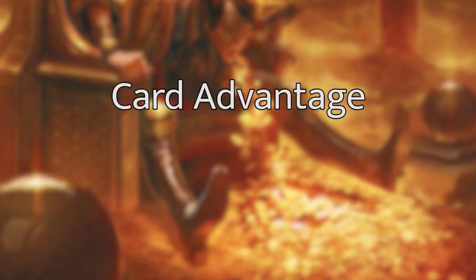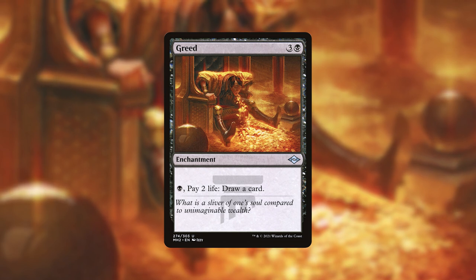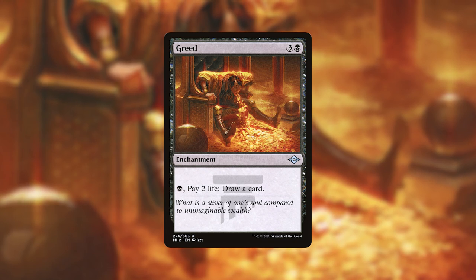Now we've gone over basically all of the creatures in the deck. We need to talk about ways this deck generates card advantage so we can keep those creatures in our hand. Luckily there are a lot of options in our colors. Let's start with some enchantments. We've got Greed — for 3 and a black, we get an enchantment with an activated ability of paying a black mana and 2 life to draw a card. This fits in really well with our strategy.